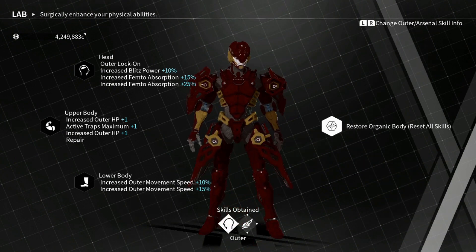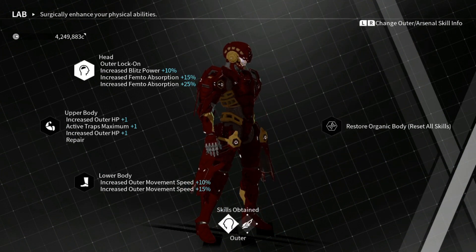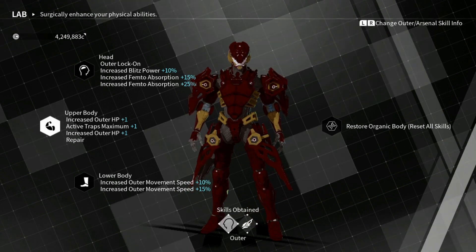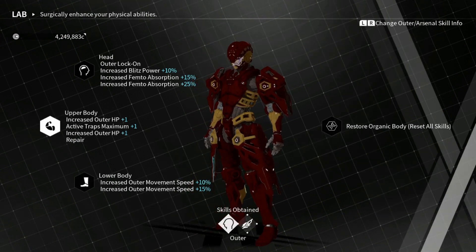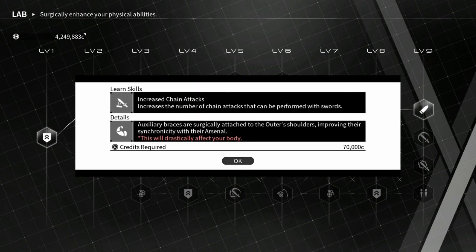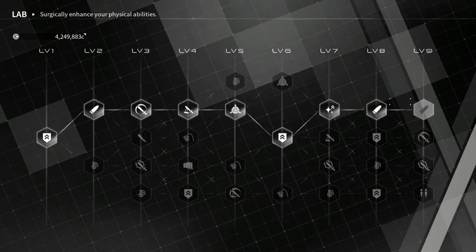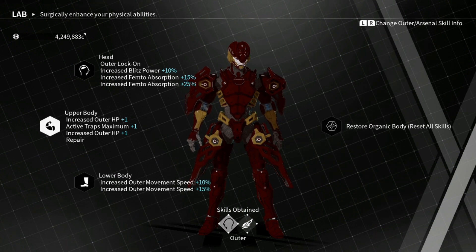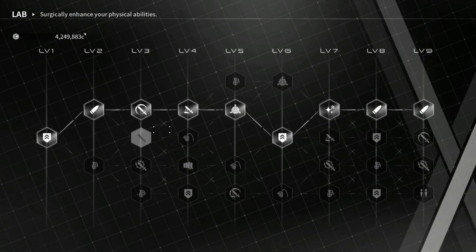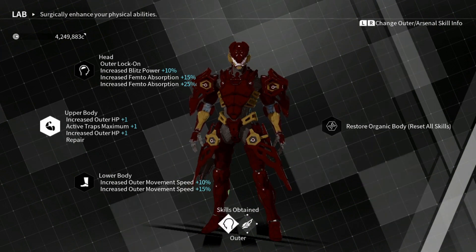As you progress through the tiers, your outer gets upgraded and takes a new form. This is the first tier of all the modifications — the general look. Each of these parts is pretty much taken from the different sections. As you go along, specific upgrades will drastically affect your body appearance and different parts manifest in each section. So if you want certain pieces, you get them from the top section when upgrading for aesthetics.